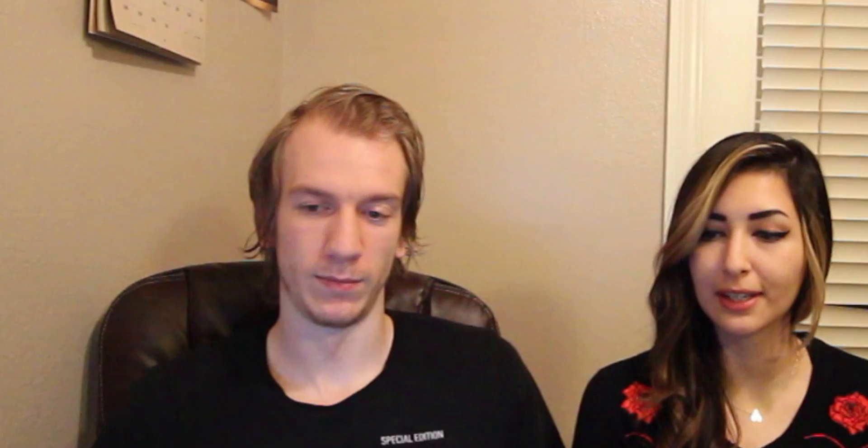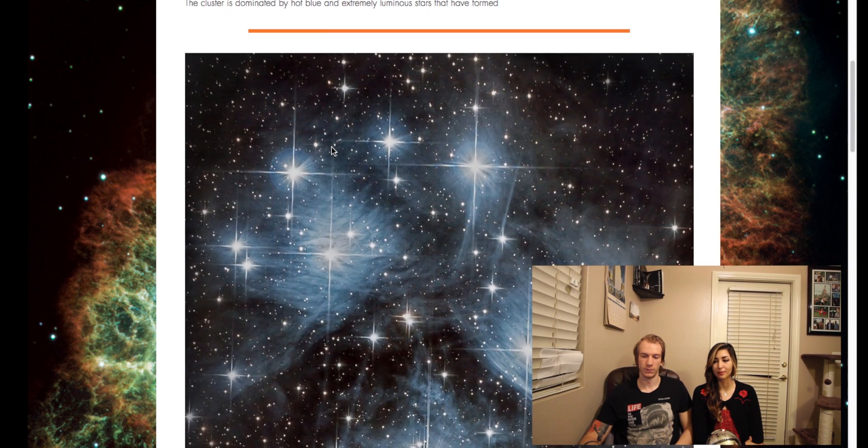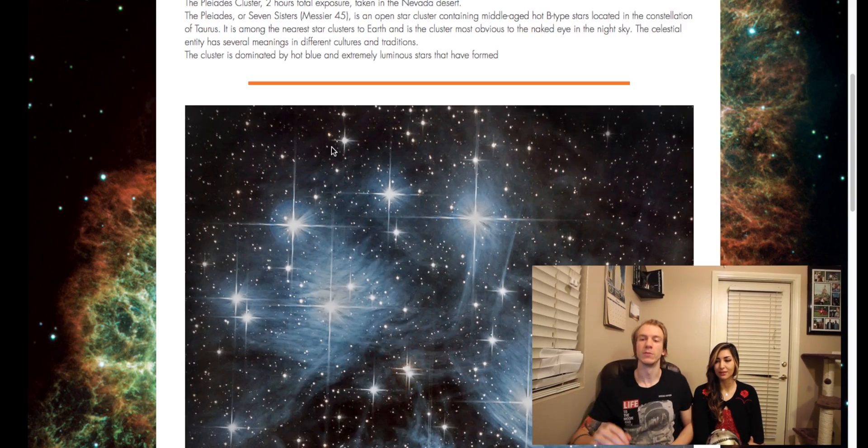Next would be the Pleiades, M45. It's probably one of the more crisp pictures Antoine has taken — super pretty and really amazing. These are also known as the Seven Sisters. This one was good, but I want to redo it in about three to six months, because it was my very first target with my telescope. The first attempt was a huge fail because I left the cap on the Guiding Scope — it can't track if it can't see stars. So two hours were untracked and ruined, leaving only two hours of data.